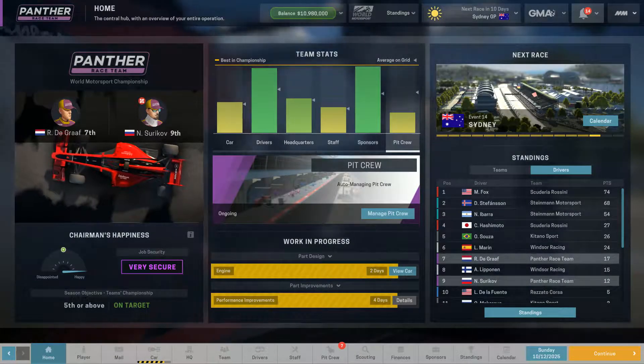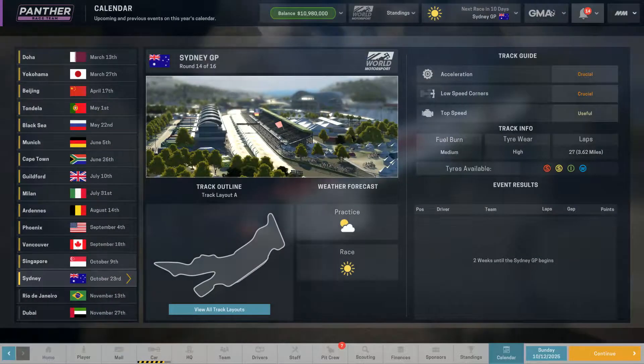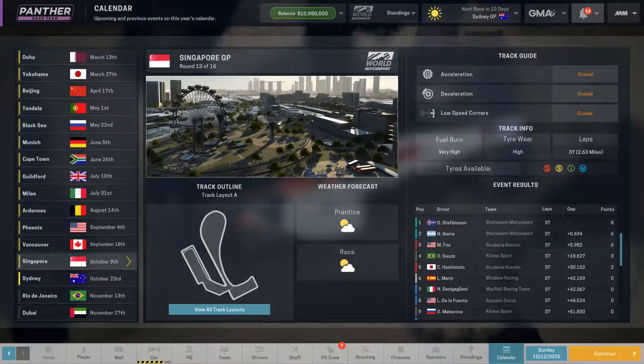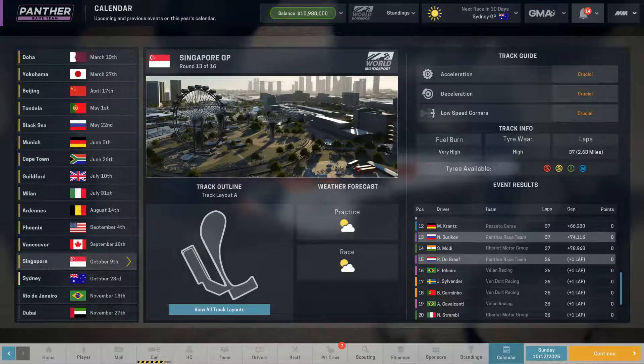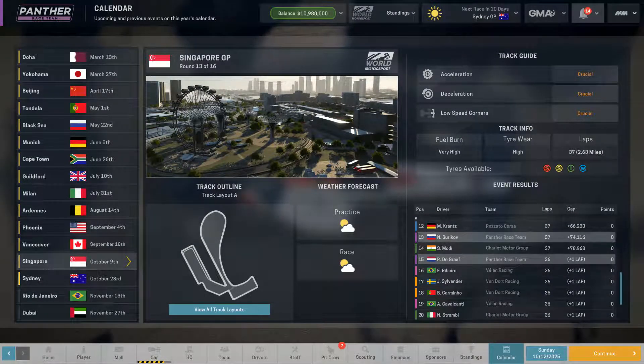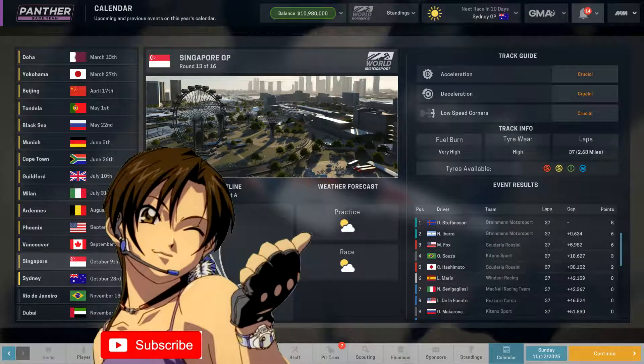Hello again, ladies and gentlemen, Saka here, and welcome back to another episode of Motorsport Manager. When we last left off, we took to the streets of Singapore and did really, really poor — 13th and 15th, no points, a lap down and almost a lap down. I tell you, those Ferraris and Mercedes, they're fast indeed.